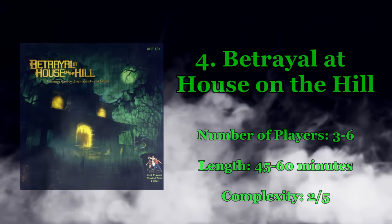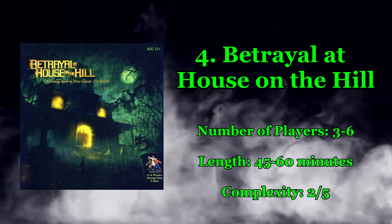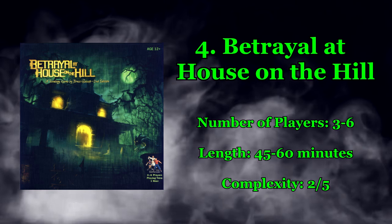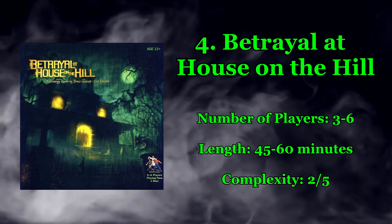Number 4: Betrayal at House on the Hill. Number of players: 3 to 6. Length of game: 45 to 60 minutes. Level of complexity: 2 out of 5.